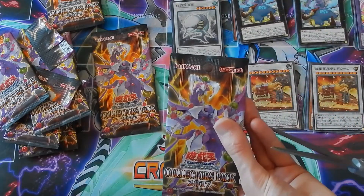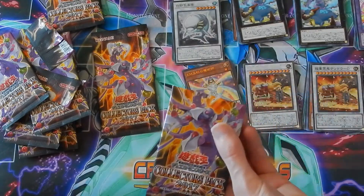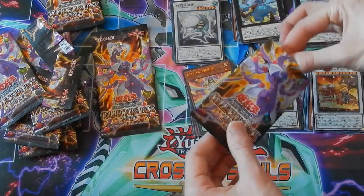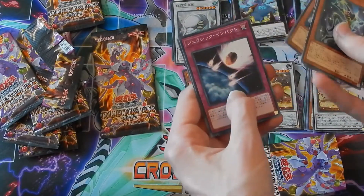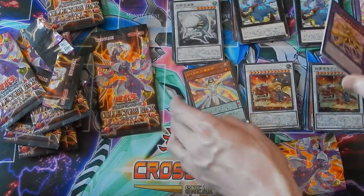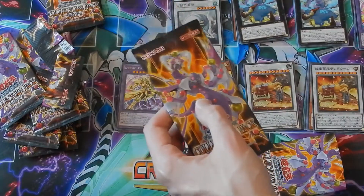Okay, this looks like our eighth or ninth pack — sorry, gotta be really careful not to cut open the cards. Look at all those packs accumulating on the side. We got a D-Hero, Destiny Hero, we got Number 68, we got one of the Super Heavies I believe, and we got another Destiny Hero fusion — that's really cool.